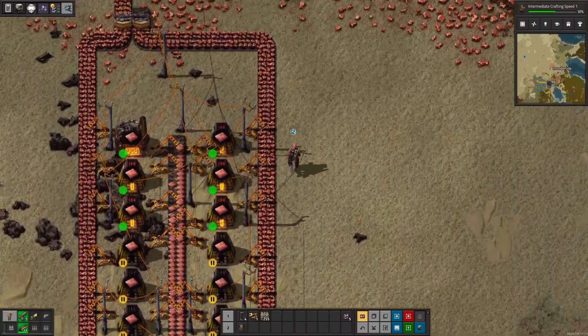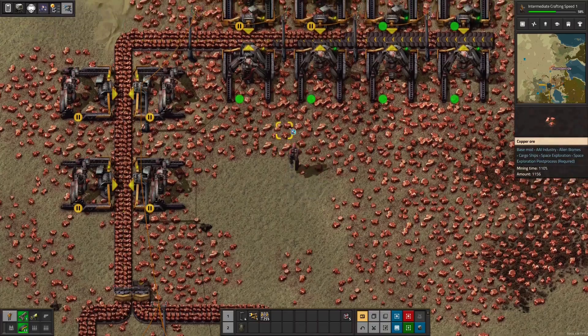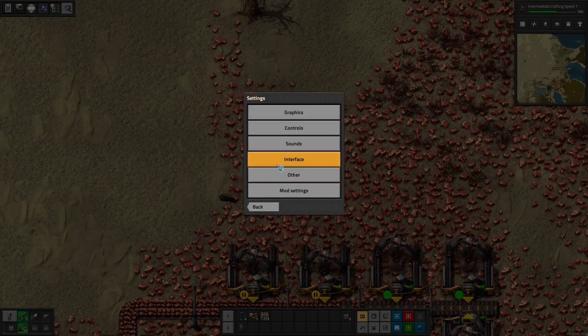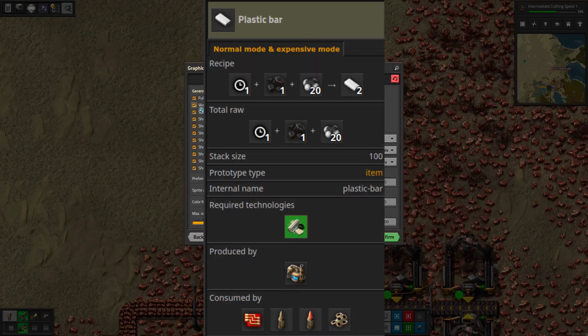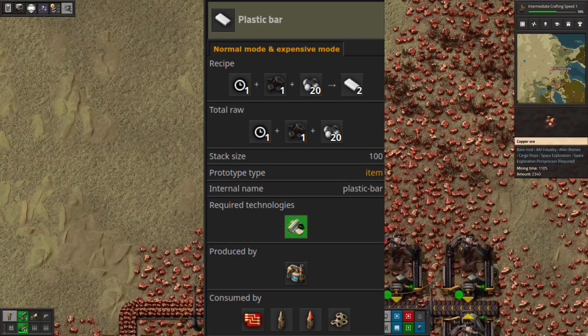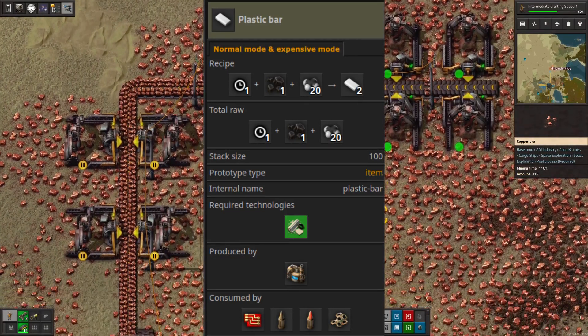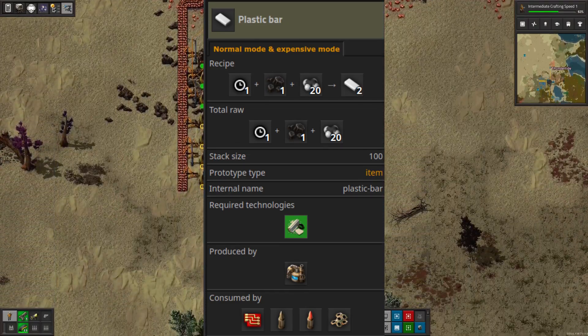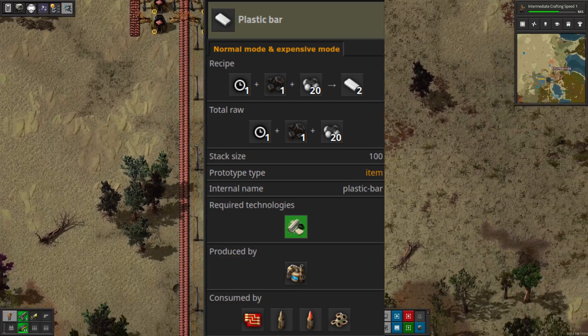Moving on to the second item: I wanted to look at plastic. In Factorio, we know that plastic is made with petroleum gas and coal combined together in a chemical plant.